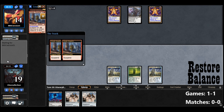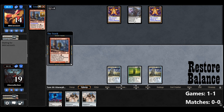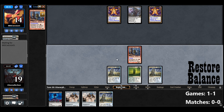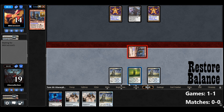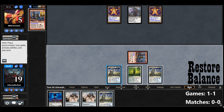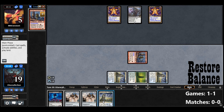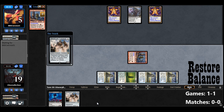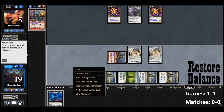Greater Gargadon is going to come off Suspend now. We'll cast that — it has Haste. So we can swing for nine this turn and play Metalwork Colossus as well. Let's go to combat first and swing for nine. Opponent goes down to five. I didn't notice I drew a Border Post — I forgot all that stuff was happening during the upkeep. So let's pay three and play the Border Post.